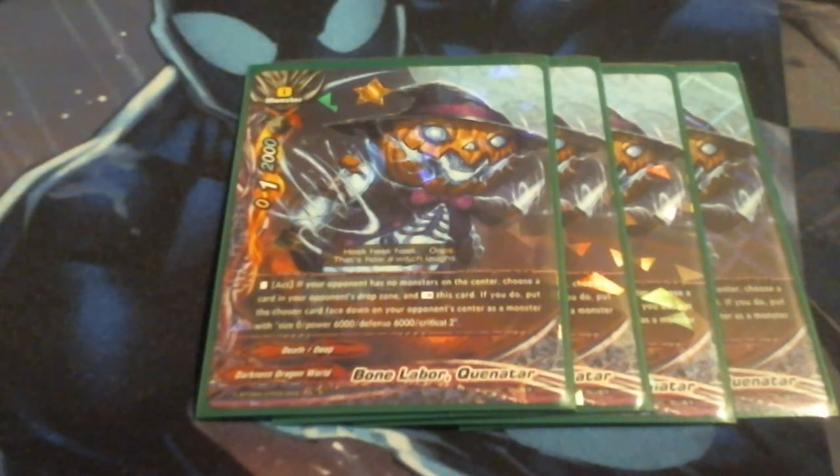His activate ability is: if your opponent has no monsters in the center, choose a card in your opponent's drop zone, rest this card, and call that card at rest. If you do, put the chosen card face down in your opponent's center as a size 0, 6-0-0-6 defense, crit of 2. So this is both a double-edged sword.